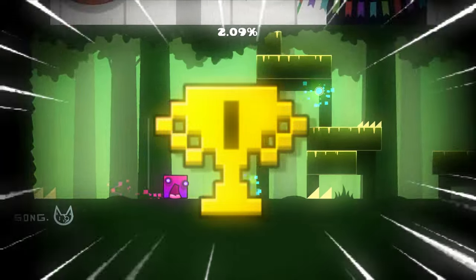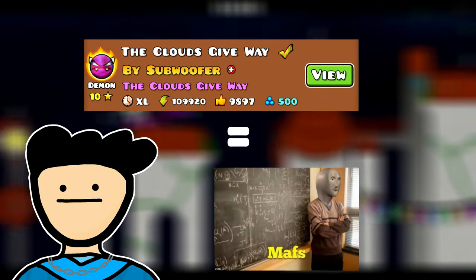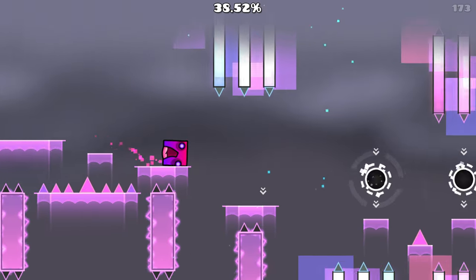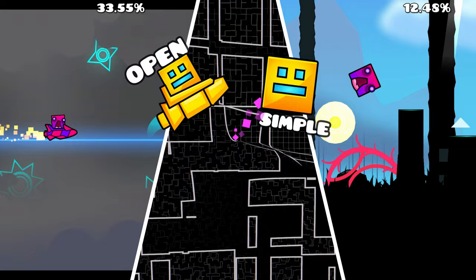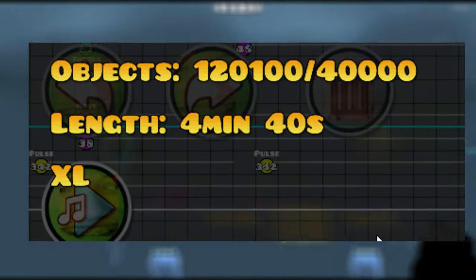And here we are — the number 1 spot. This level is comparable to quadratic functions with absolute values: it's really simple, but it takes hella long to complete. This level is a compilation of very open flying sections and simple cube corridors. The only reason this is a demon is the length. When a level is almost 6 minutes long, the difficulty doesn't matter — you're going to stress yourself out either way.